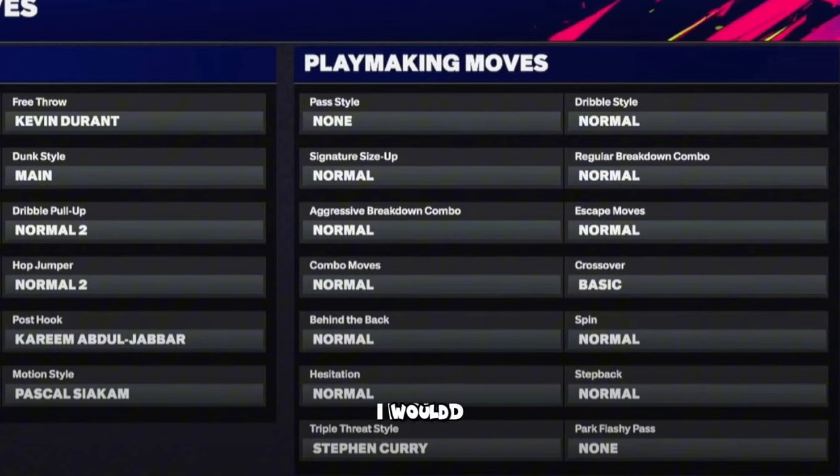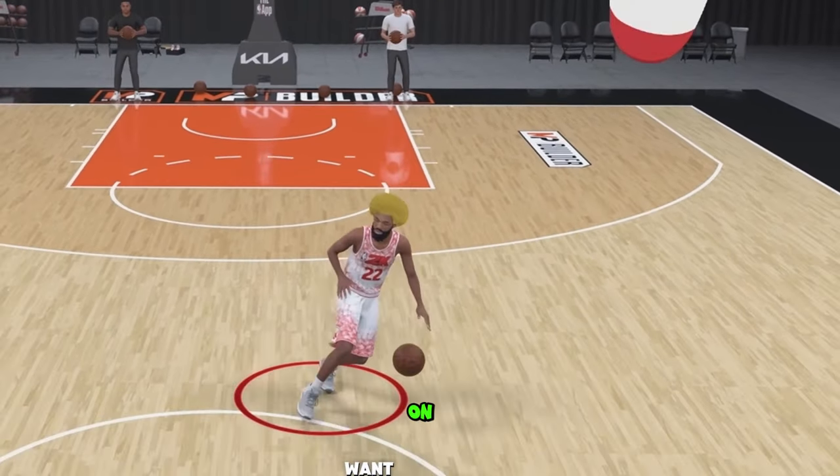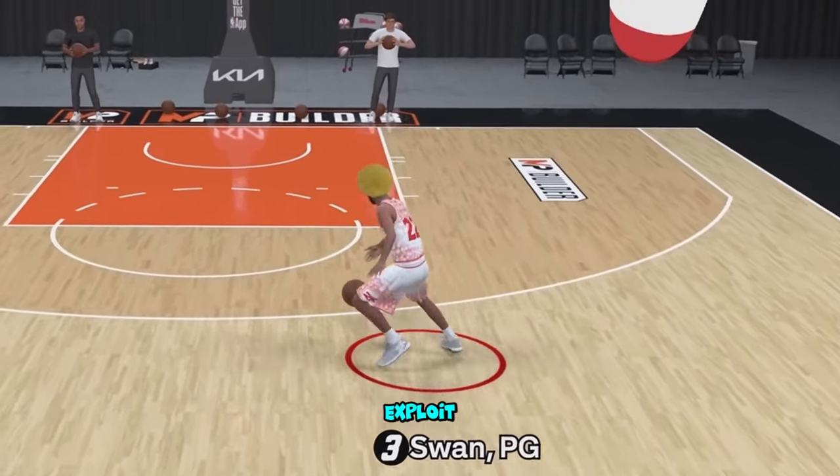For super big builds, basically just pick Normal for everything. When you make those crazy big builds and you're glitching, you can damn near move and look like a guard — it's crazy.